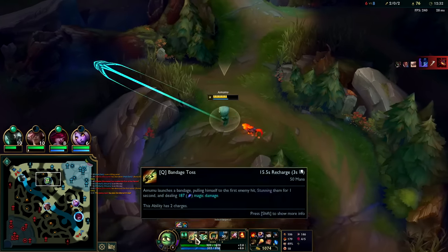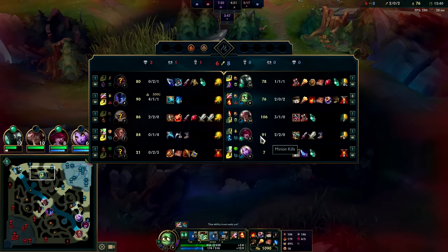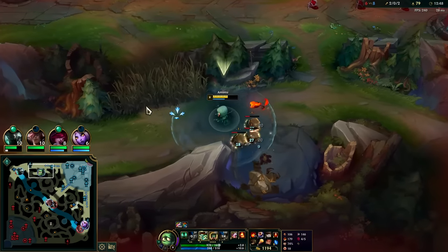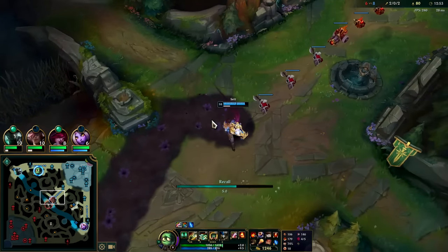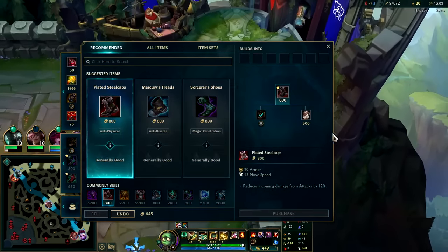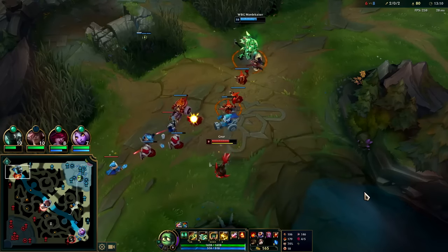Nocturne is currently like a top five jungle champion in basically every elo, iron through challenger. It's all because of Stridebreaker - the item gets way too many stats. Bruiser players in top lane complained they didn't have enough carry potential, so they buffed bruiser items, but junglers can also take bruiser items. Then they directly nerfed jungle items, which hasn't solved anything because that wasn't the root of the problem - it was Goredrinker and Stridebreaker specifically that have been very problematic.